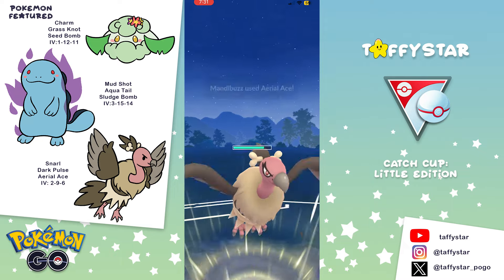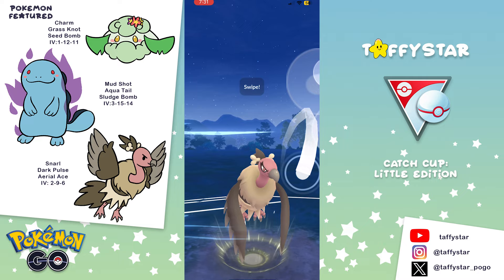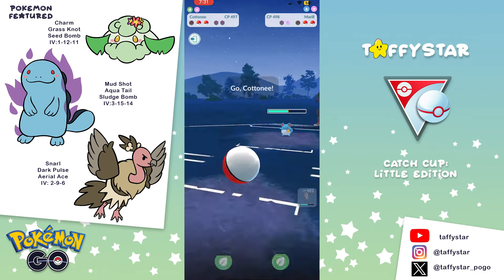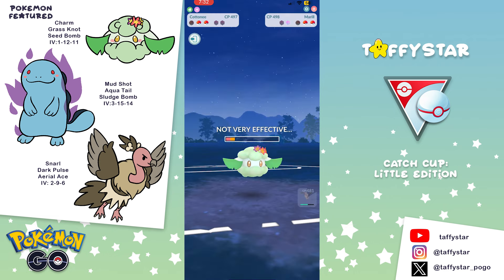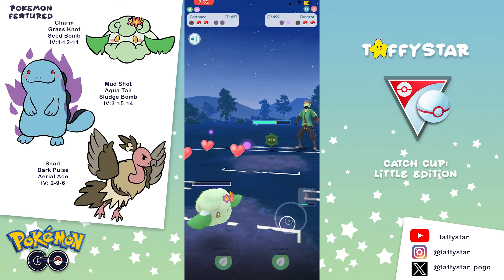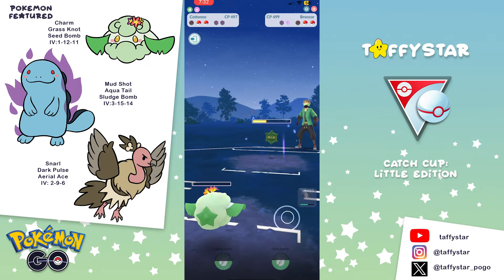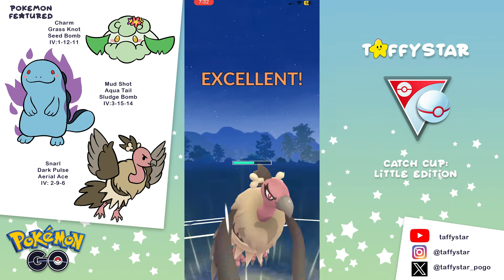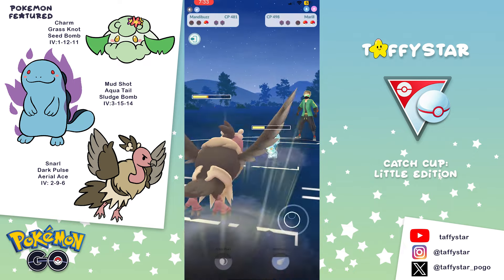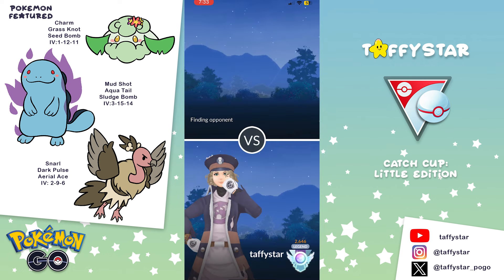The second Pokémon I'm using is Shadow Quagsire. I used an Elite TM on it to get Aqua Tail, but you can run it with Mud Bomb in place of Aqua Tail. It's really important to have that Sludge Bomb because I'm using Quagsire as a safe swap, and a lot of the time it is going to draw out that Murill. So for people running the Smeargle-Murill-Bronzor team — which is probably the most common team I've seen in Little Catch Cup — this team is going to do really well against that. I like Aqua Tail because of how spammy it is.